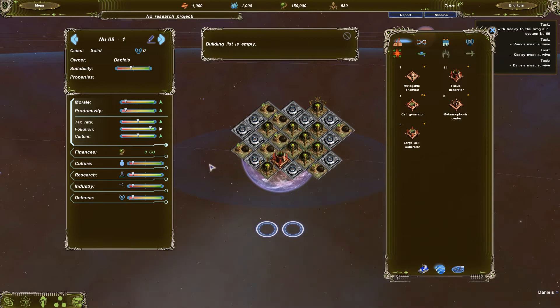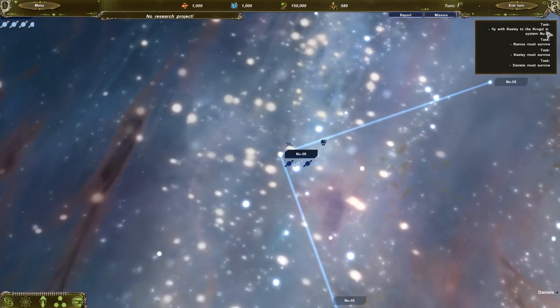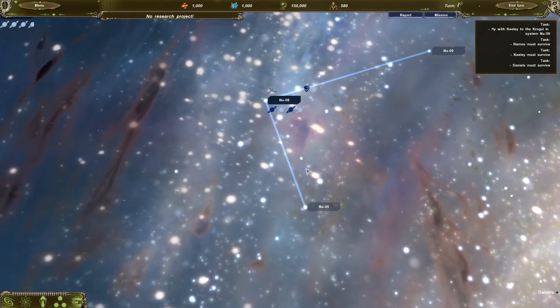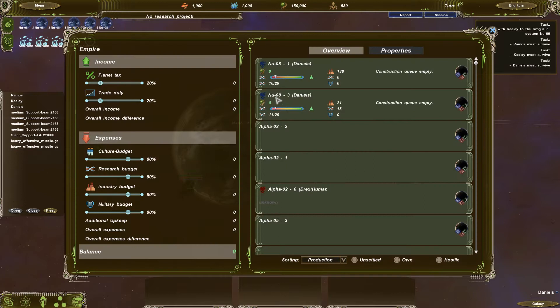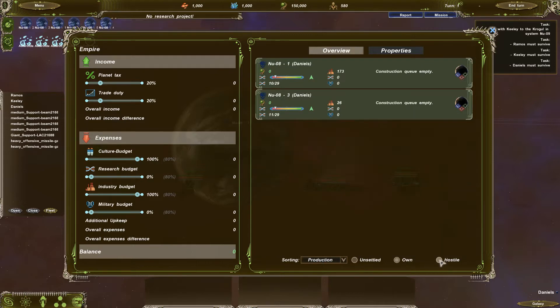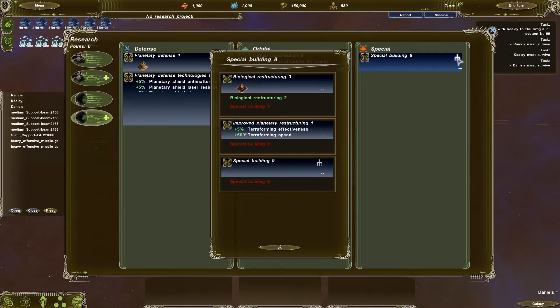That planet should hopefully be a good money-making one. We've got access to three systems at the moment. The first mission is to get Kili to the Coragul, which connects to one of these systems. We're skipping research for the moment — even though we've got lots of starting money, which is a rarity. We need that money for other things. We absolutely must expand at the fastest rate we can.